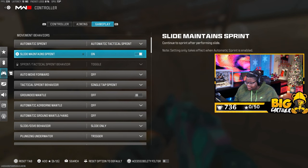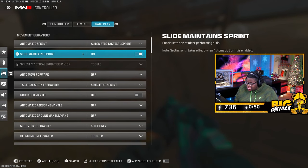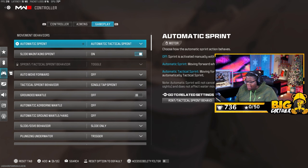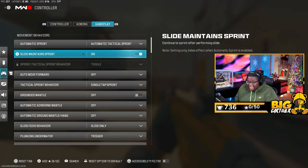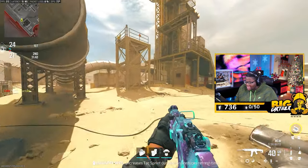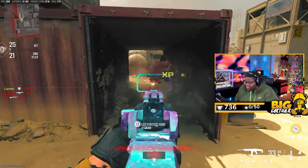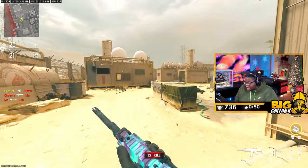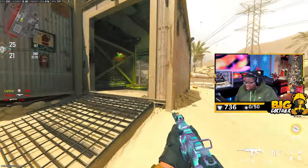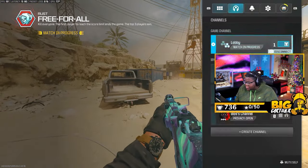Slide maintains sprint: this basically continues your sprint after performing a slide. This setting only applies when automatic sprint is enabled, so you need that enabled first. When I slide, I'm still in sprint regardless — whether it's tac sprint or a regular jog. As soon as I slide I don't have to do anything else; my slide maintains the sprint.